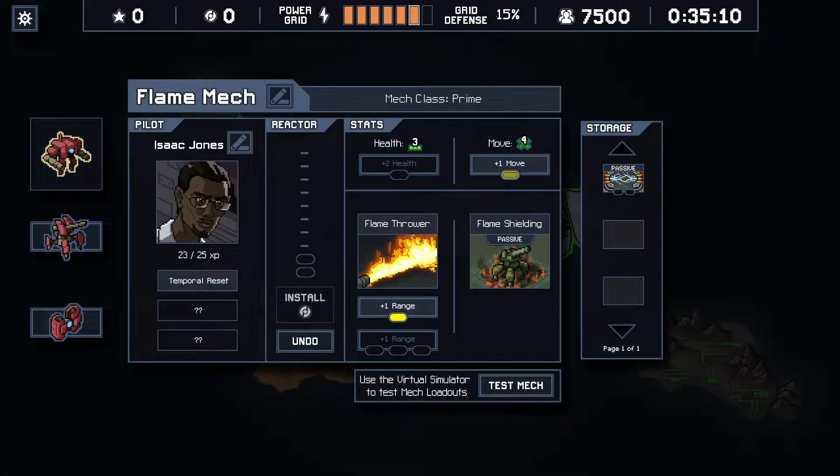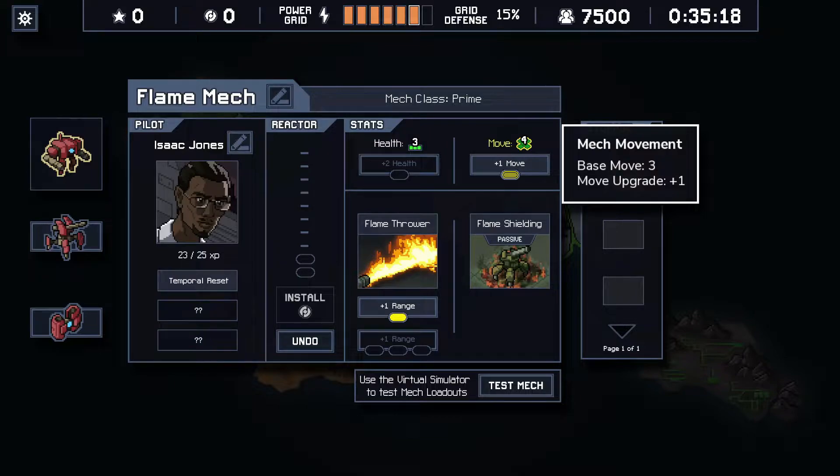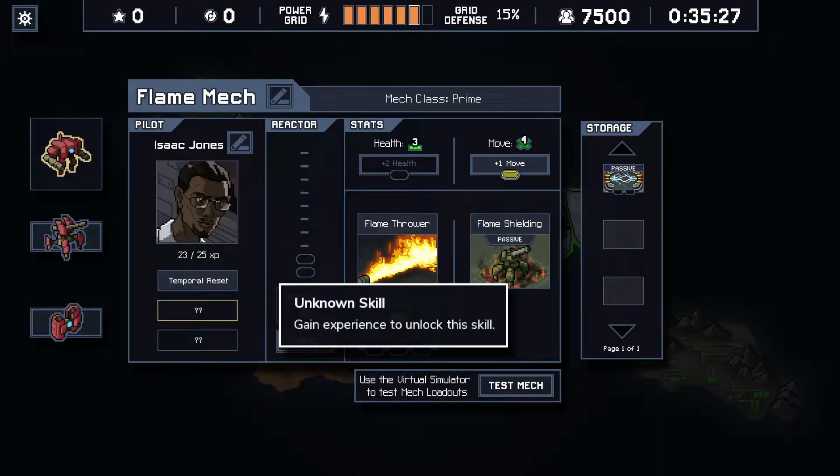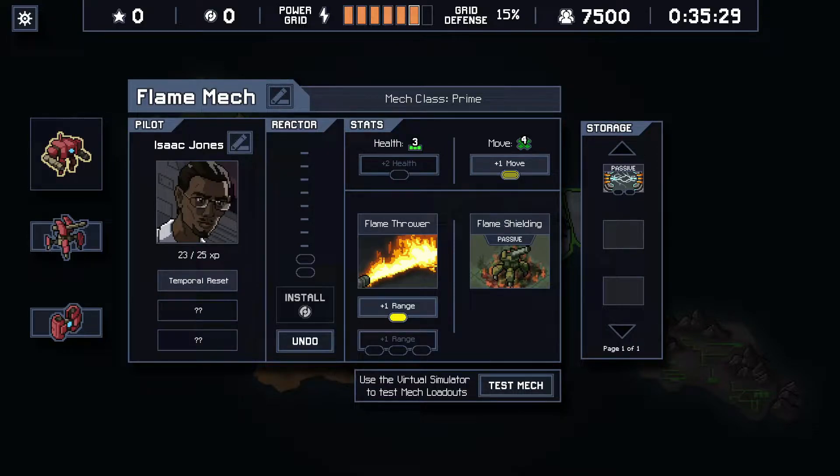Just to review what we have here: we got Isaac Jones in the Flame Mech with a plus one range increase and movement, because movement is super important. He's also super close to leveling up, so we'll have to see what he gets. These skills are going to definitely make or break him.